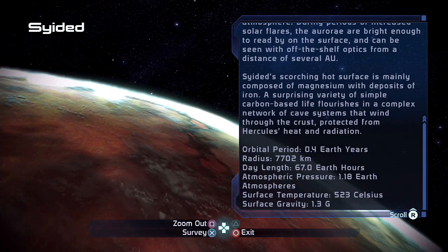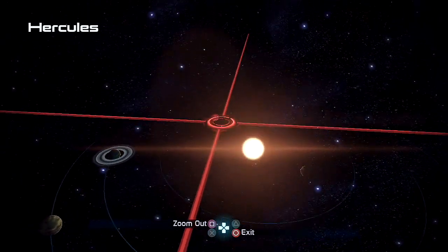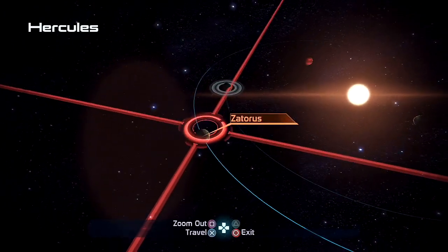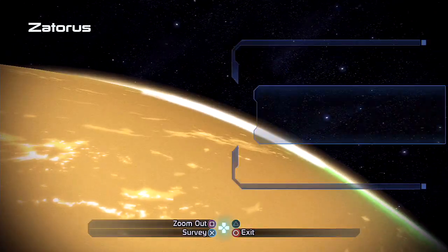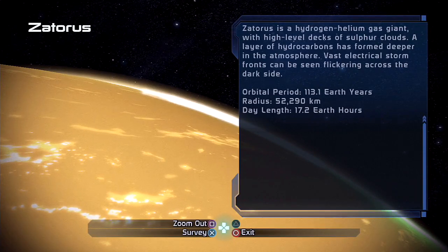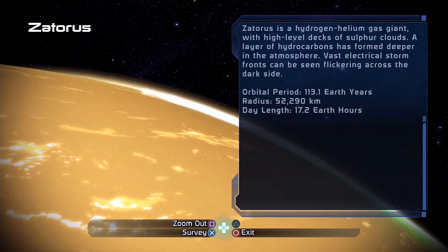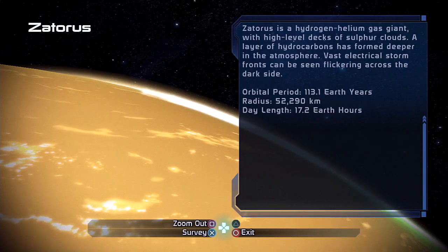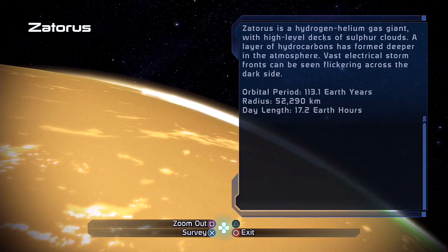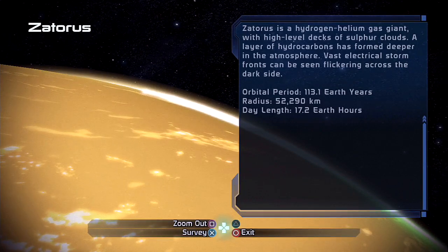It's also kind of strange that Cyedad is warmer than Zathuron over here, even though Zathuron's closer — usually it's the other way around. Anyway, Elitania is the one we're going to have to land on from a previous playthrough. Zatteras is a hydrogen-helium gas giant with high-level decks of sulfur clouds — that's what gives it the yellow look. A layer of hydrocarbons has formed deeper in the atmosphere, and vast electrical storm fronts can be seen flickering across the dark side.